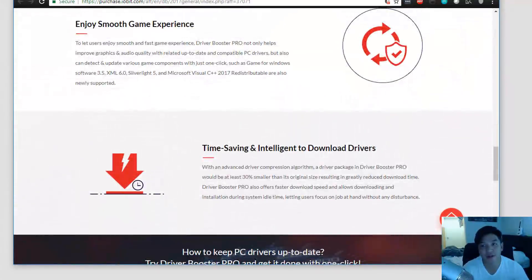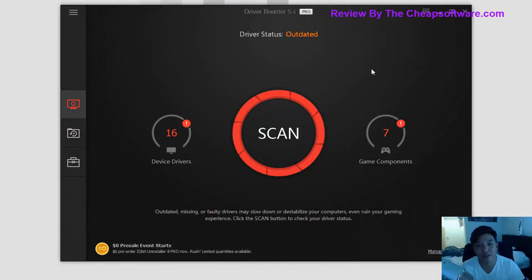Let's go ahead and take a look at Driver Booster Pro. This is the paid version that I have, so it's fully activated. When it comes to drivers, drivers are the way that your computer talks to the hardware — the software that enables your hardware to communicate with your operating system. Your hard drive, your graphics card, all these things have drivers which affect performance. If those aren't updated, you're not getting the most out of your hardware, and furthermore it's not as secure.